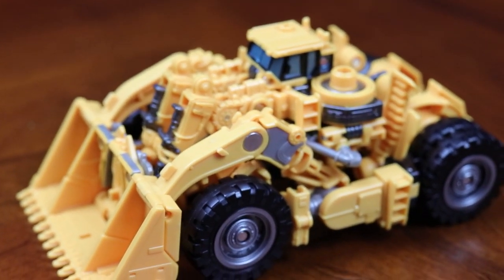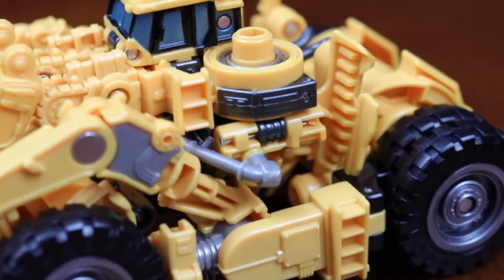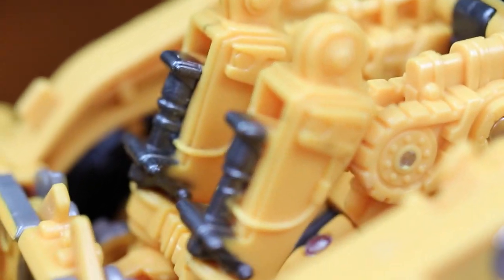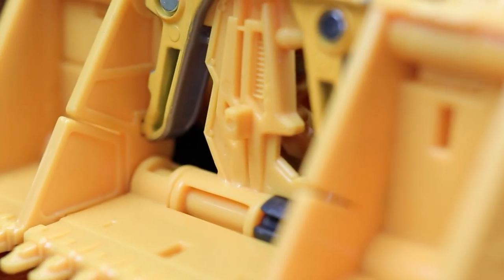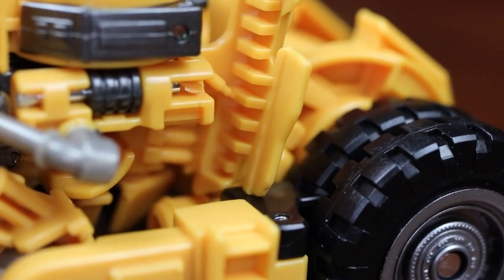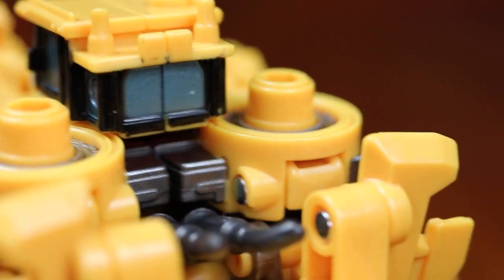Front-end loader mode is fine — it's kibble-y but it's fine. If you squint it looks like a normal front-end loader, but yeah there's a lot of robot junk on it. It has to do three modes at a $40 price point, and with rising plastic costs I'm fine with what we got here.